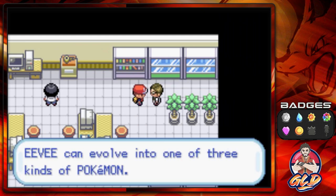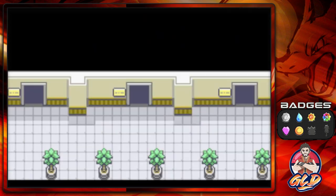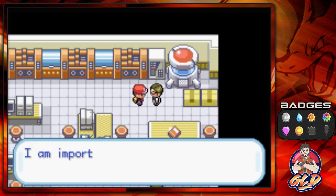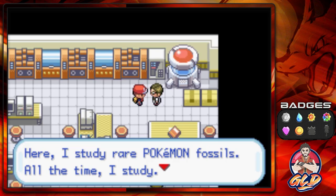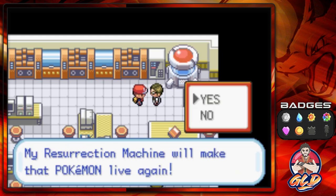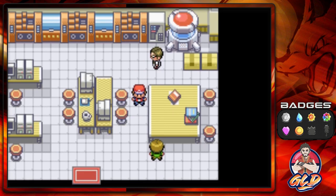There's also a guy who says Eevee can evolve into one of three kinds of Pokemon — little does he know there are more types later on. The important NPC here is the fossil doctor: 'Hi, I'm an important doctor. I study rare Pokemon fossils. Do you have a fossil for me?' I've got two — we're going to give him the Dome Fossil, which is a fossil of Kabuto, a Pokemon already extinct. His resurrection machine will bring it back to life.